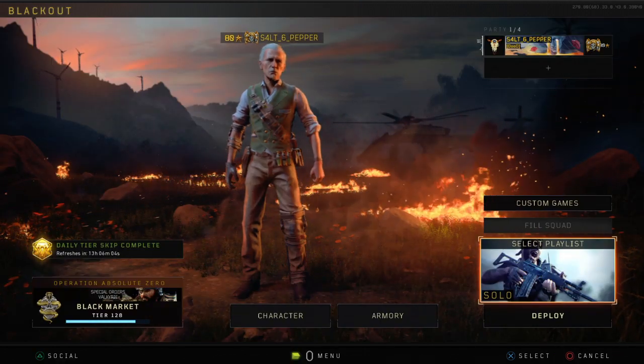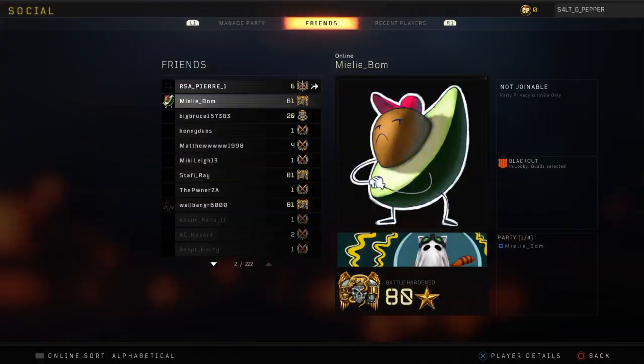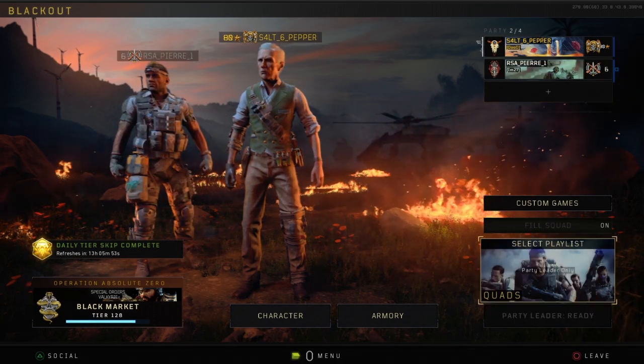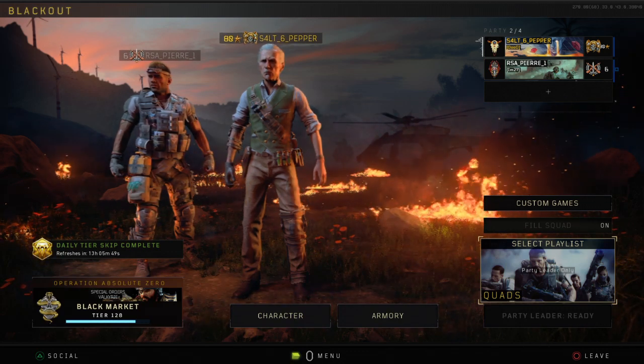What you do is find a friend overseas that has quads available and join on them. If they're friendly enough, you can just go ahead and leave the lobby and you'll take over the quad as host.